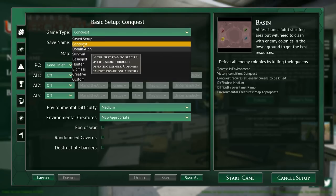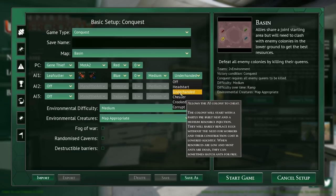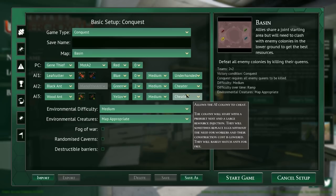So we're going to do Conquest because we're definitely going to use the enemy AIs. We're going to do something you guys suggested previously, which was have one friendly colony - leaf cutters are friendly. So friendly colonies versus two other colonies, where our friendly colony will be on underhanded difficulty and the other colonies will do black ants and wood ants. They don't have any options so we'll put those on the same team and make them crazy hard - we'll put them both on Cheetah and see what that does.